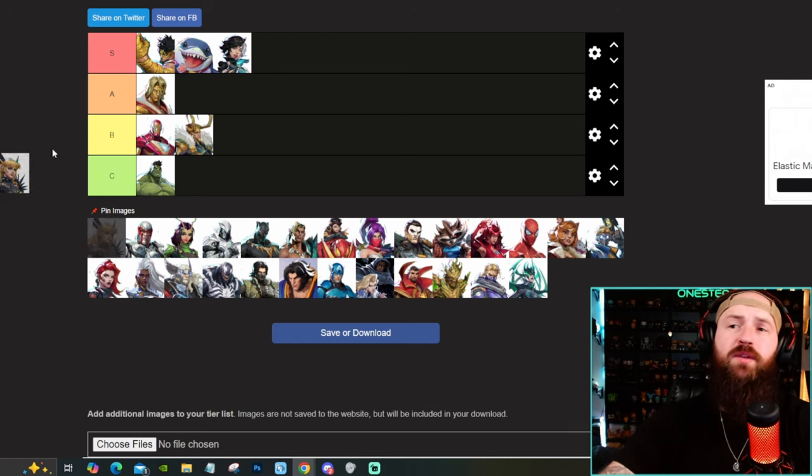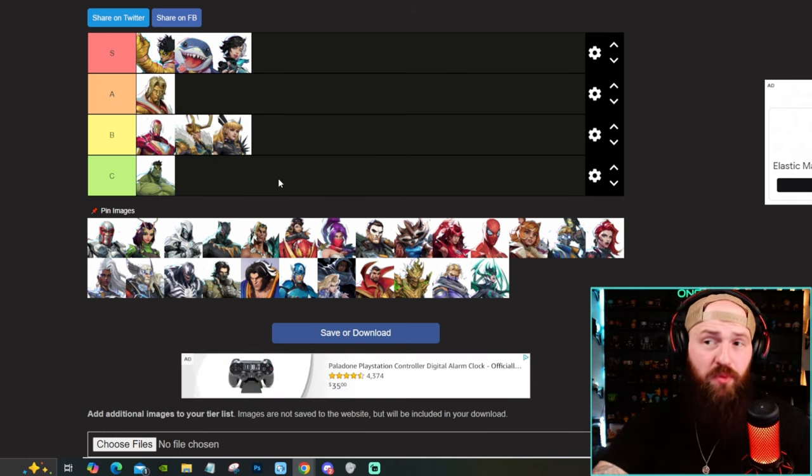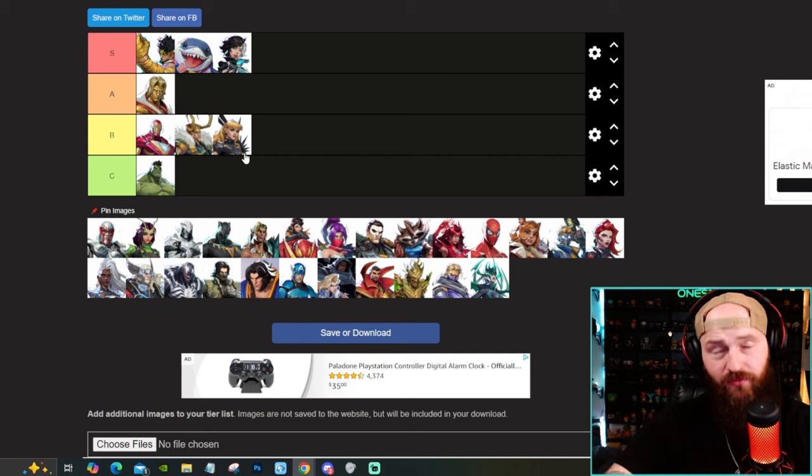Another B character is going to be Magik. She's not terrible. She's not phenomenal in a lot of ways. Her damage is pretty dang good. She doesn't have really any form of good projectile, so she has to be upfront and personal. A lot of characters do that, but those characters do it better, like Iron Fist. But her ult is very scary. So overall, I think she's just really good.